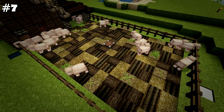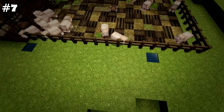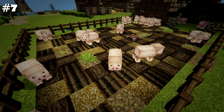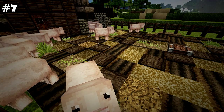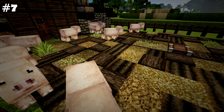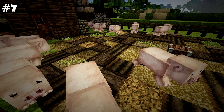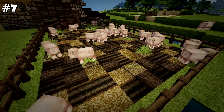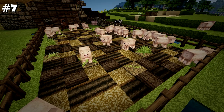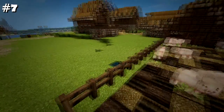Number seven, pig pens. This one's not completely finished because I have the water uncovered to show you. This pig pen is made out of logs, coarse dirt, path blocks, and tilled earth. Because there's tilled earth, you need water on the edges, which you can cover up with a building or leaf blocks. The idea is to make it look like a muddy pig pen — when you think of pigs, I don't think of them being in a pasture full of grass. It's a point of interest.